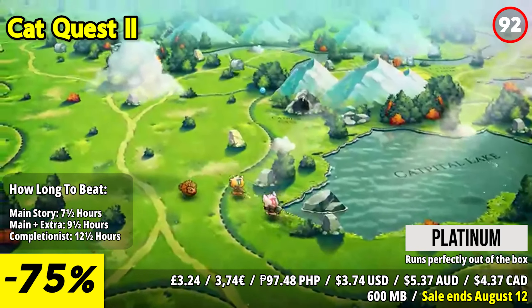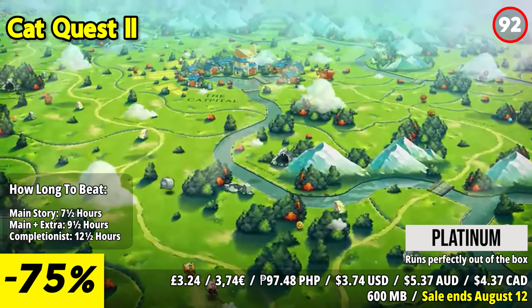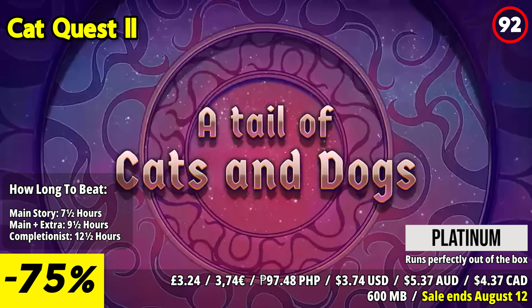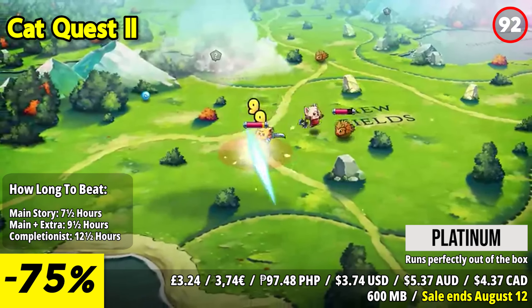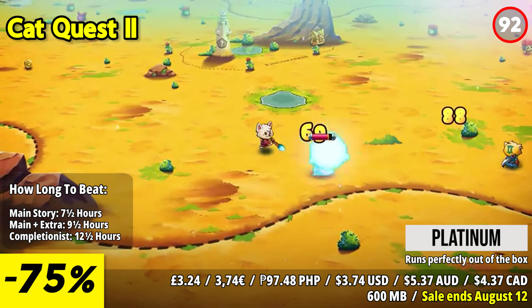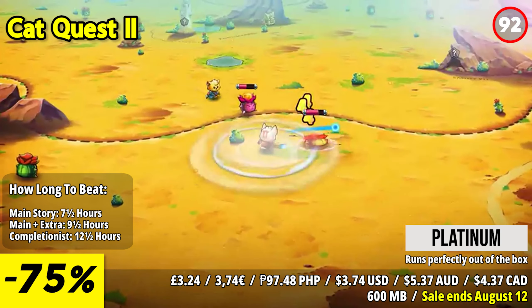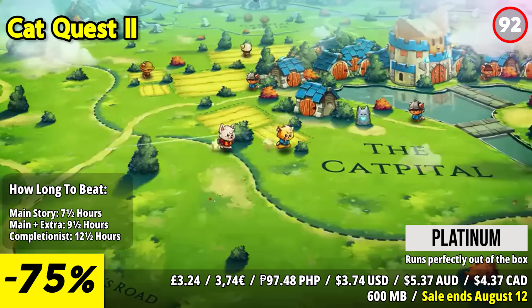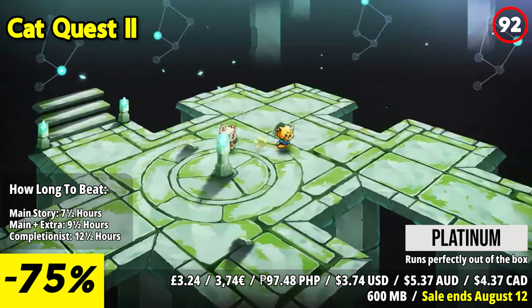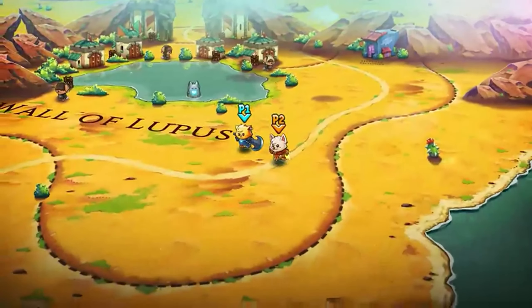Cat Quest 2 is a delightful and adventurous action RPG that brings a perfectly charming world to life. You join forces with a cat and dog duo as they set out on a quest to save their kingdoms from an ancient evil. The standout feature is its seamless cooperative multiplayer mode, allowing you to team up with a friend. With simple yet satisfying combat mechanics and a plethora of quests and side activities, Cat Quest 2 offers hours of entertaining gameplay.